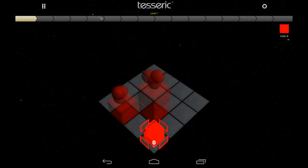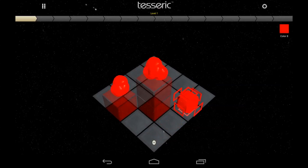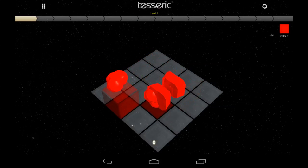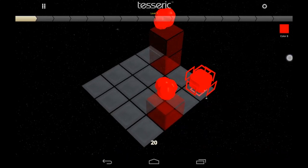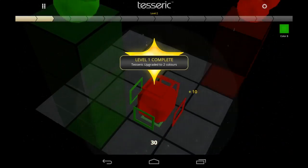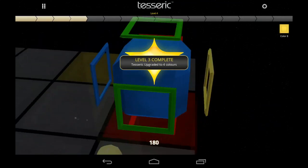Starting a new game, my Tesserick cube is all red. The squares on the outside have to be the same color for the next move to get the colored orb of that color. I got the red orb, then the next red orb. The other orbs are on a different level, so I have to move the table using the sides on the right and left and also in the center. I leveled up and got two colors.